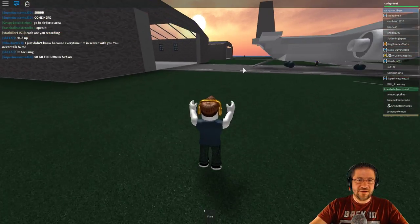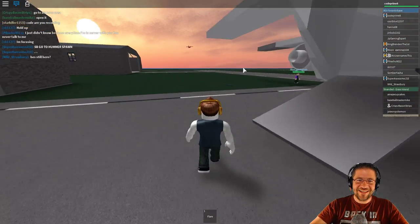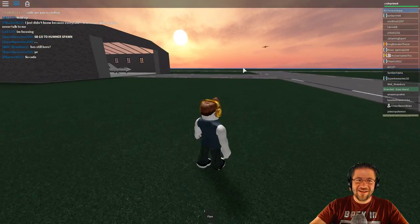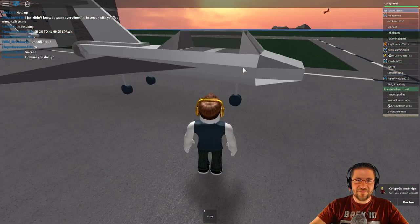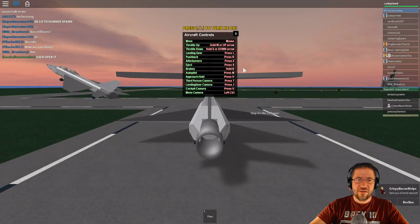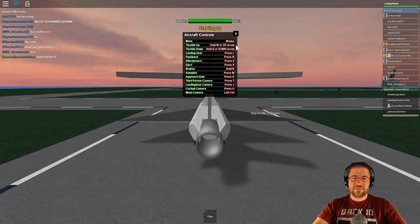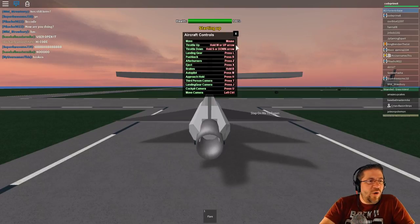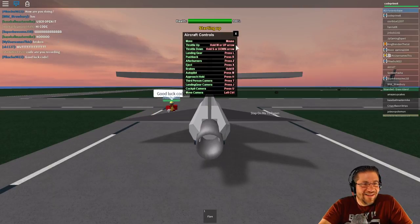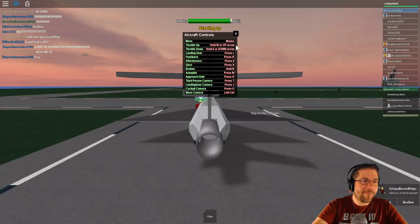Let's go to the C-130. The C-130 requires the 430 Robux game pass. I actually had to buy it. Okay, you guys — gonna save these guys first. Gonna hit the Y button. The Goose has glitched on their screens — for me it opened. Good luck, Code! Thank you, Pikachu. Coming in for a landing again.